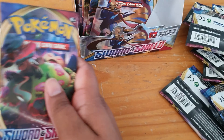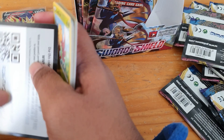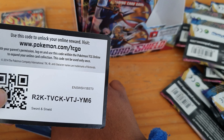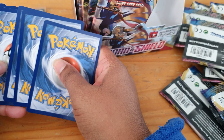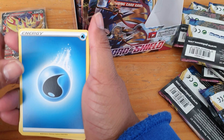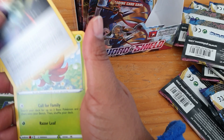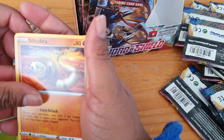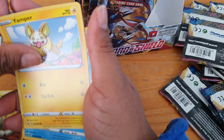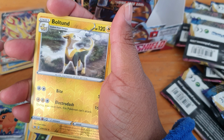Hopefully something good — and we did get something good earlier, so that would be good. Code! We have our energy, Thwackey, Poké Gear, Aurora Energy, Gossifleur, Sandshrew, Silicobra, Yamper, Crabby, Copperajah, and our reverse is a Boltund.